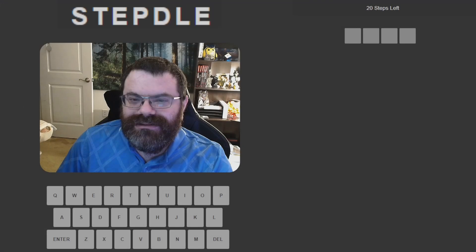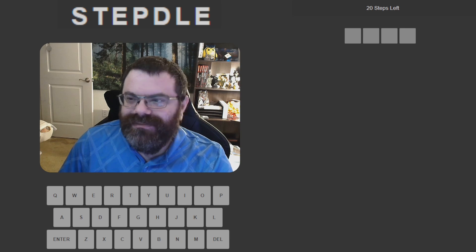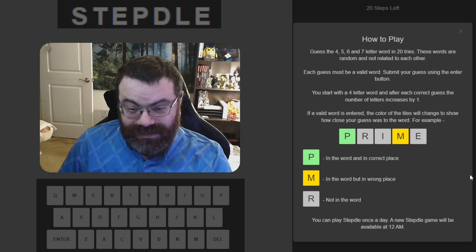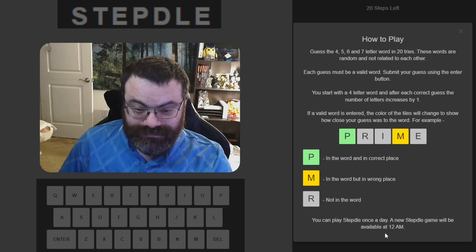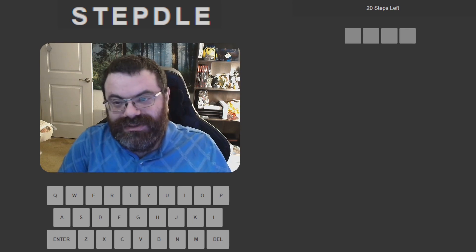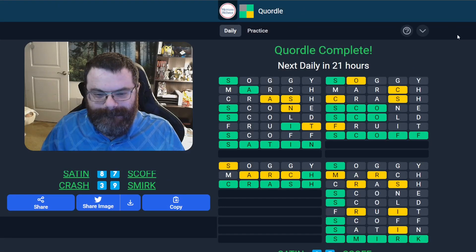We're going to be doing our new game, the Stepdoll. Looking at the help here, we're going to guess the four, five, six, and seven letter word in 20 tries. The words are random and not related to each other. Each guess must be a valid word. If you start with a four letter word, after each correct guess, the number of letters increases by one. The colors match Wordle clues. Do any of the Quartal words work as a four letter word? Nope. Not that I see. Cash — we'll do cash.